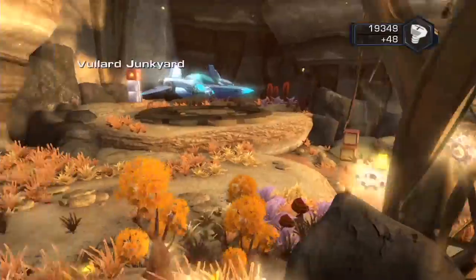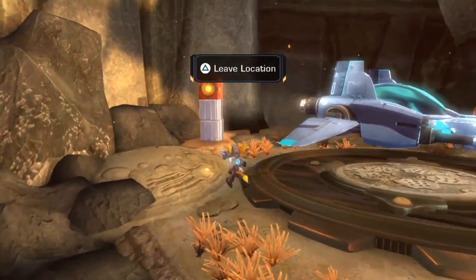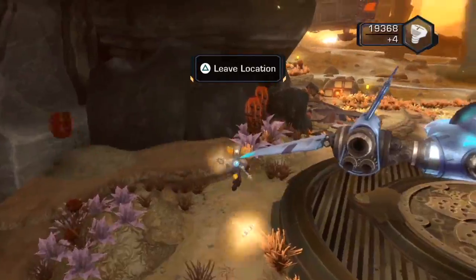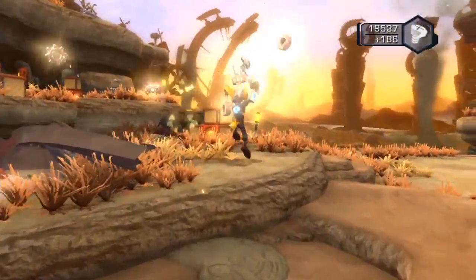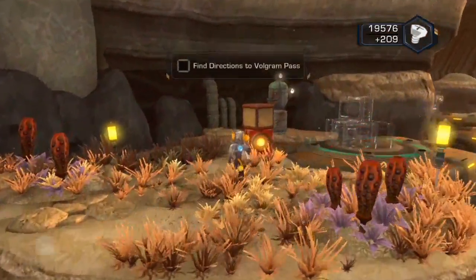This planet looks more barren unlike the other one which was really nice, green, jungle forest type area. This is much more barren, desert-like, which is what I love about the planets in this game — each one is based on a different type of biome. Each planet basically feels different, no planet feels the same.